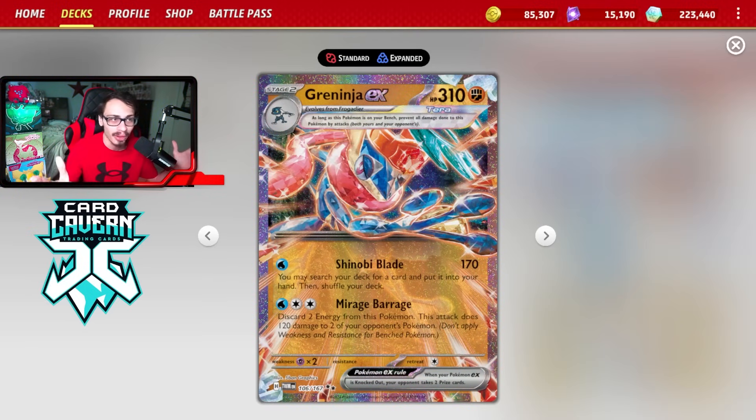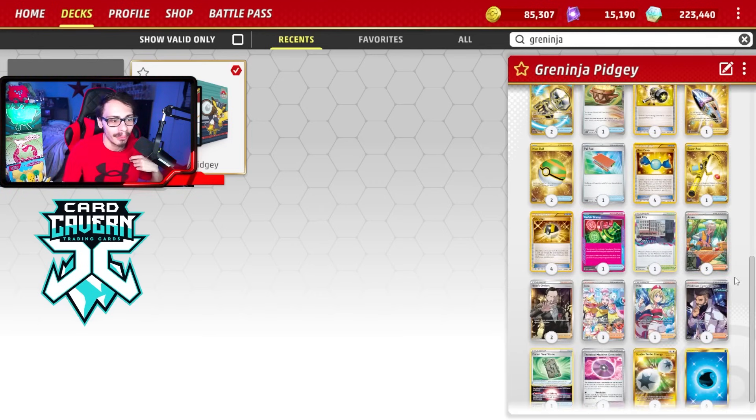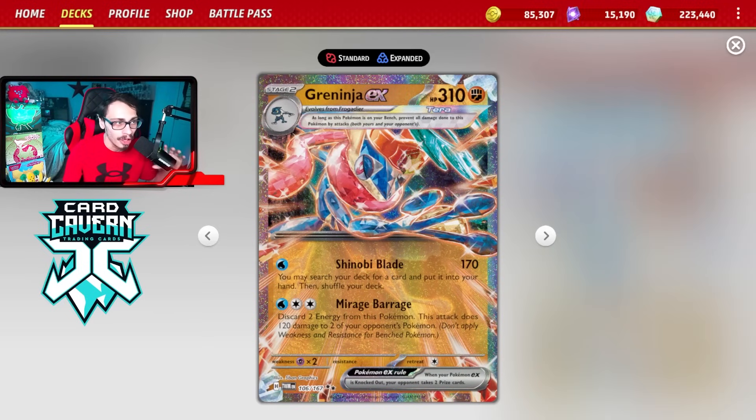Greninja's damage output isn't very strong — it only does 170 damage a turn, which is a decent bit but not one-shotting most things — so that late-game Blood Moon Ursaluna attack could be really valuable. Another thing to note: there are a lot of Pokemon weak to Fighting right now. Miraidon won the Champions League in Japan and might come back, plus Arceus VSTAR and the new Blissey EX are all weak to Fighting. The one bad matchup is Gardevoir — Greninja is weak to Psychic, so that's something to keep in mind.